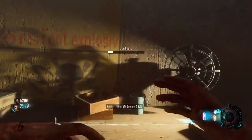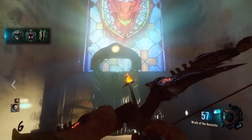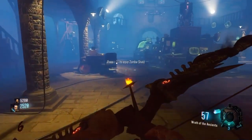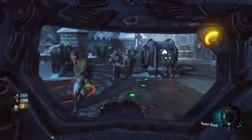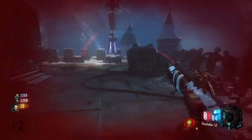After getting all three parts, go to any workbench and craft your zombie shield. Here's a quick clip of me using the rocket boost into some zombies — it's very effective.